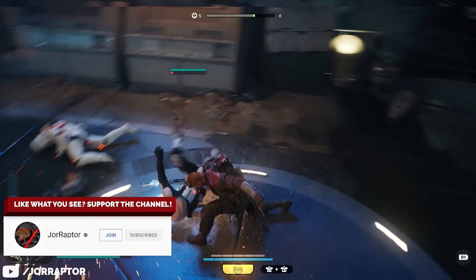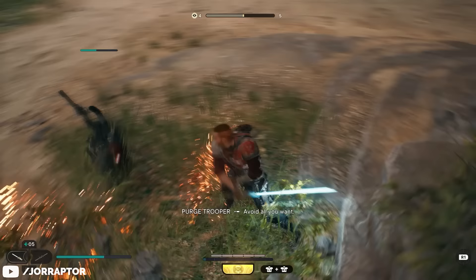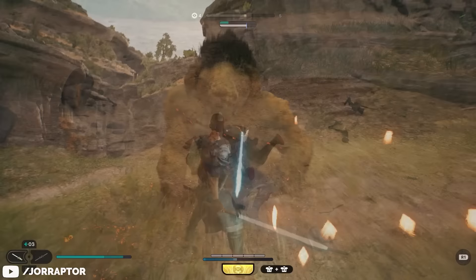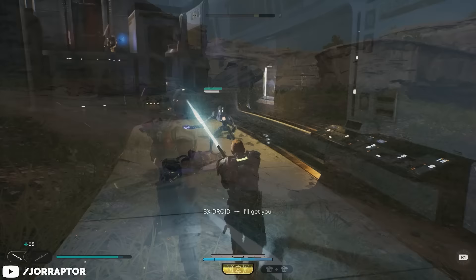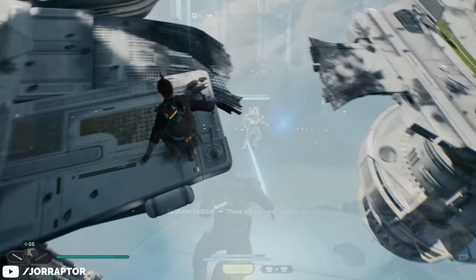Number 3, perhaps unsurprisingly, is the jack of all trades: the single saber. Even with all these new stances, the traditional single saber still gets the job done in pretty much any situation. Your attacks are fast and deal decent damage, you don't sacrifice any defense like with the dual sabers, and with some skills unlocked there are also plenty of mobility options.